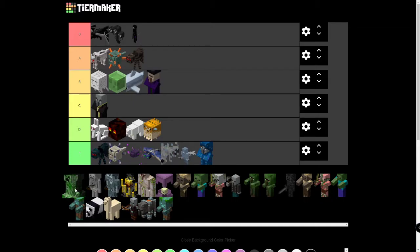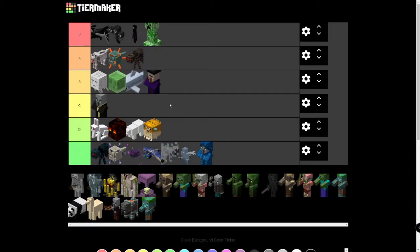Creepers — they're going to have to go in S tier. They're the face of Minecraft, they're iconic, and they drop Gunpowder, which is the main source of Gunpowder. It can be made into Fireworks and TNT, just to name a few items. Fireworks are essential for Elytras, which can make you fly long distances. I'd say they're pretty solid — solidly in S tier.